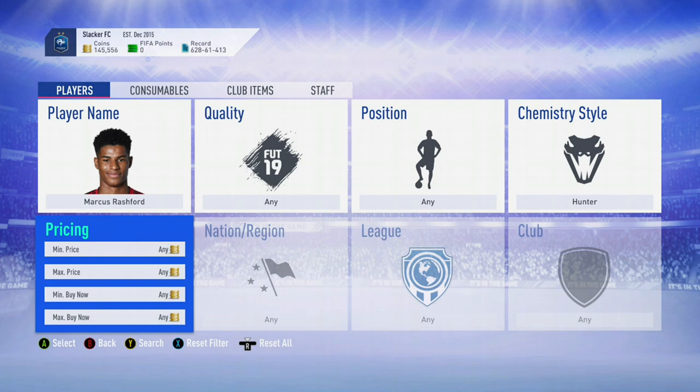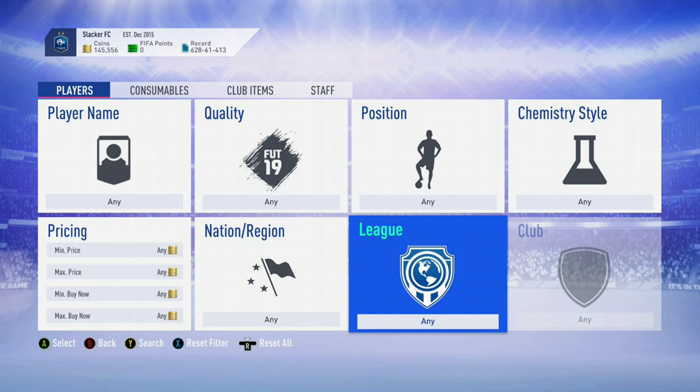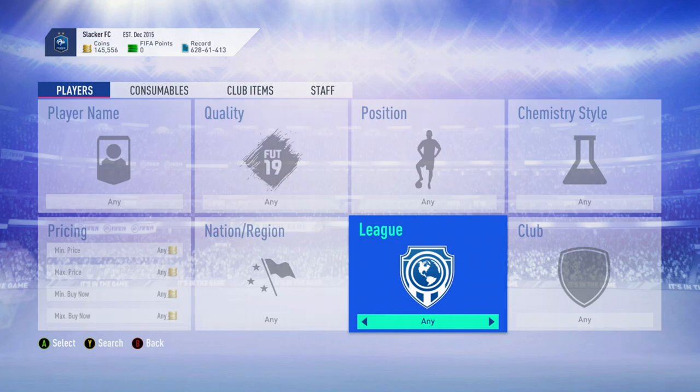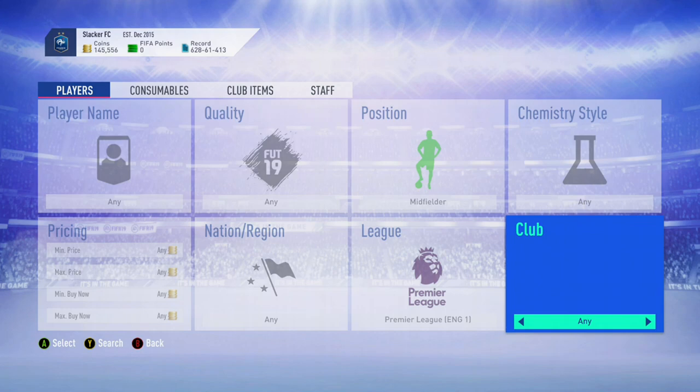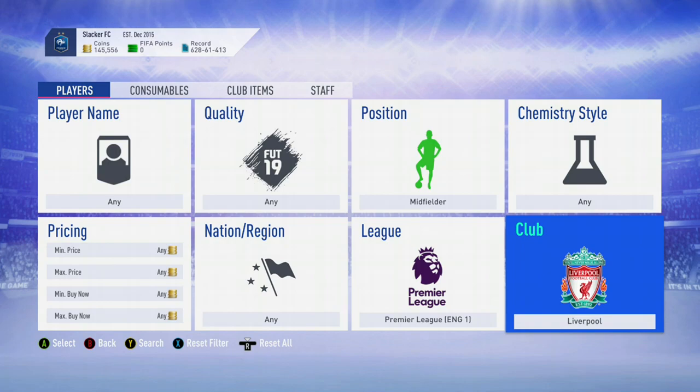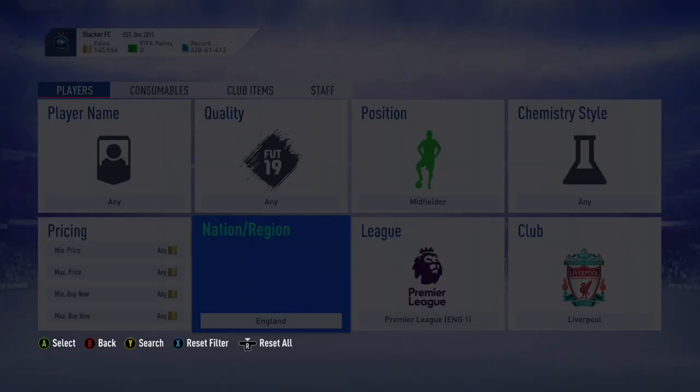The second trading method is really only valid at the beginning of the game because of how expensive almost all players are then. But it is really reliable and you need to try this one. One of the really good ones is, say, you go for Premier League midfielder — the idea here is you get a filter going and you can snipe multiple players at the same time.